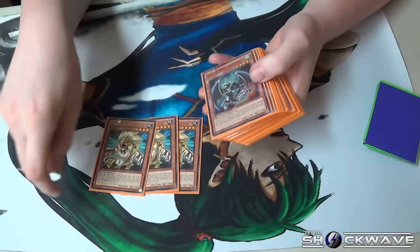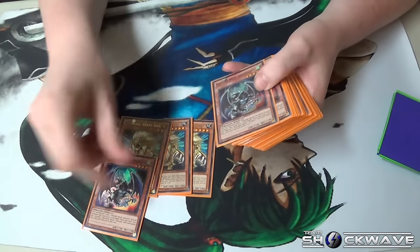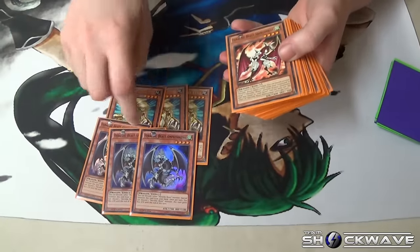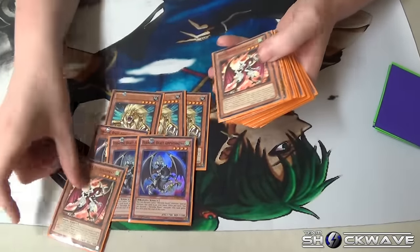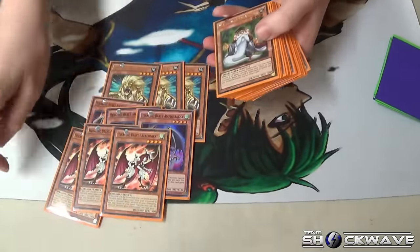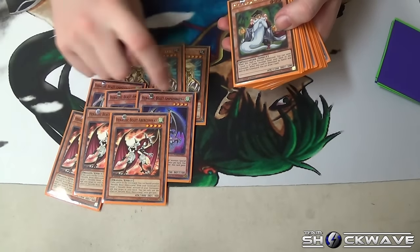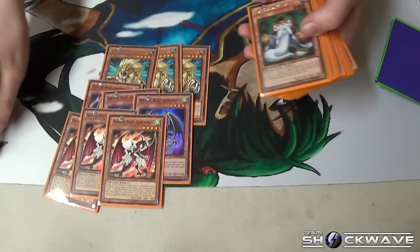So you want to get straight into the deck file? Sure. Alright, so three Leo — standard searcher. Three of this beautiful new thing that lets me special summon whenever I want. Pitch Leo for him, summon that, search third ancient. Then there's two, vanish one, search — usually this one because it's easier to act.